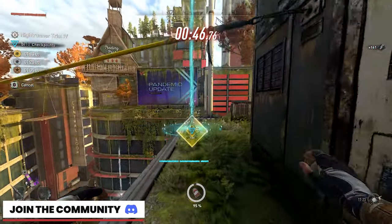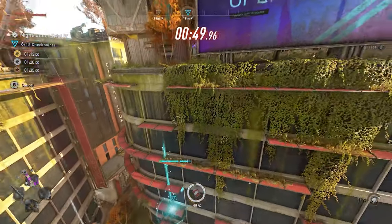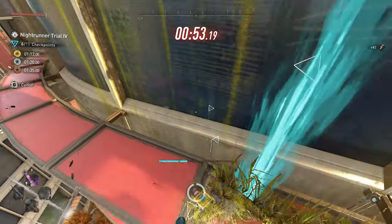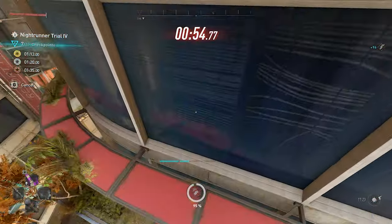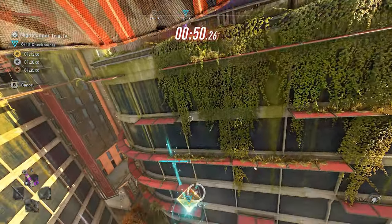After that, you want to go ahead, jump off the building, aim towards checkpoint 7, and do your best to line up your paraglider. You'll have a little bit of extra time at this point, so try to line it up. I purposely went a little bit higher and then adjusted accordingly.